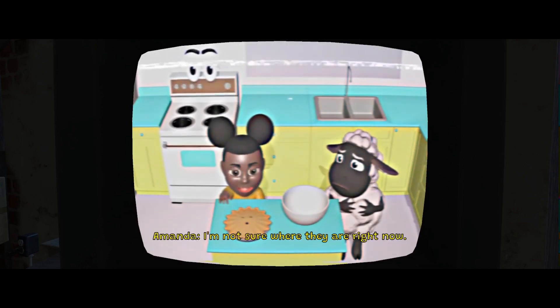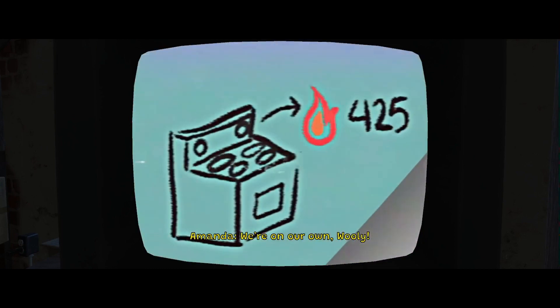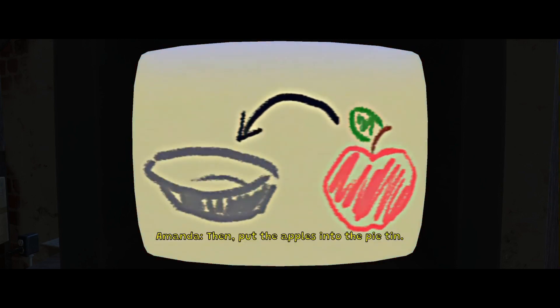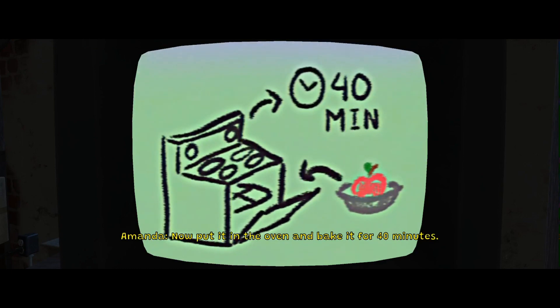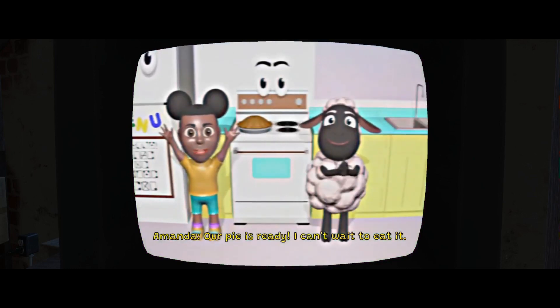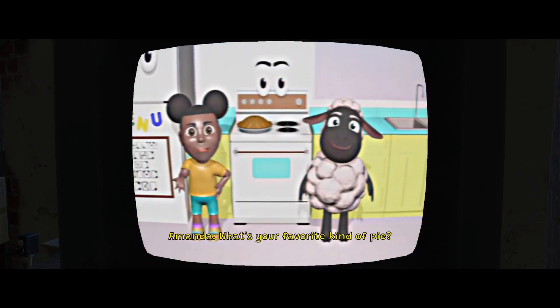I'm not sure where they are right now — we're on our own, Willie. Amanda? Amanda? First, preheat the oven to 425 degrees. Then put the apples into the pie tin. Now put it in the oven and bake it for 40 minutes. Our pie is ready! I can't wait to eat it! What's your favorite kind of pie?